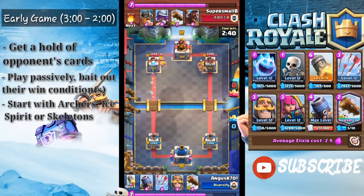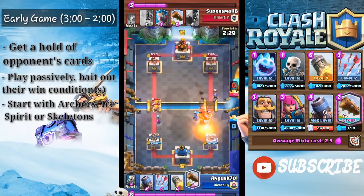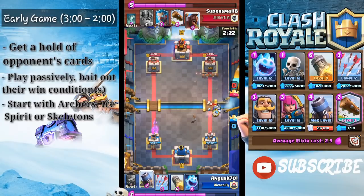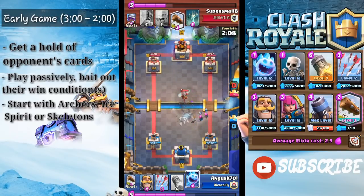Those three are the most optimal moves while playing this deck early game. As you can see, I'm just trying to figure out what cards he has — not really knowing what deck he's using yet. I'm just trying to clear everything out before using my Mortar, and here, just because I didn't use my Mortar right away, I'm able to defend this Hailtrider and get a shot on his tower.